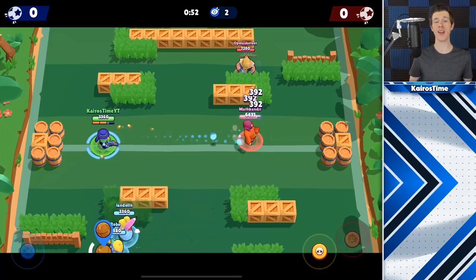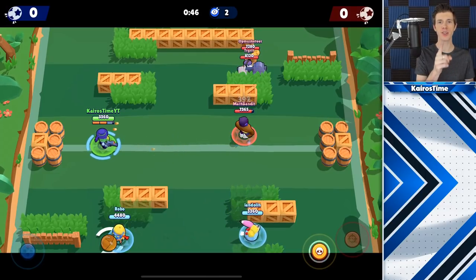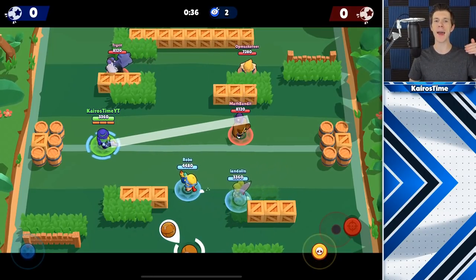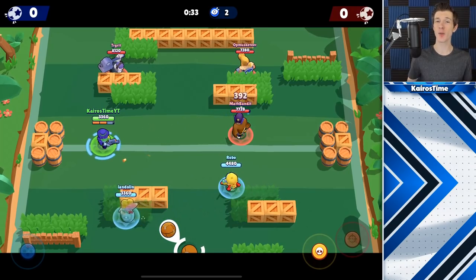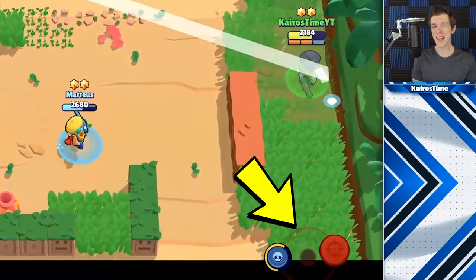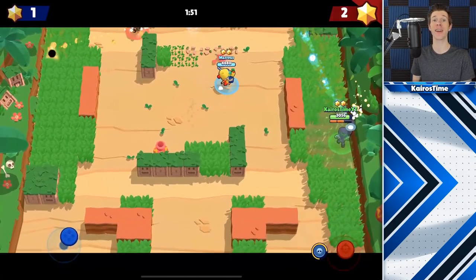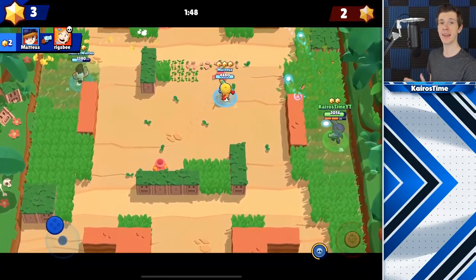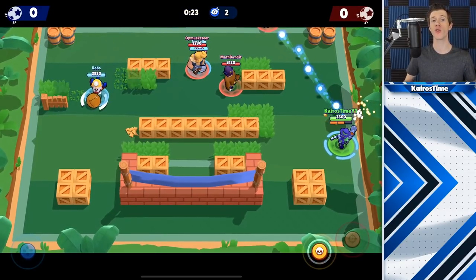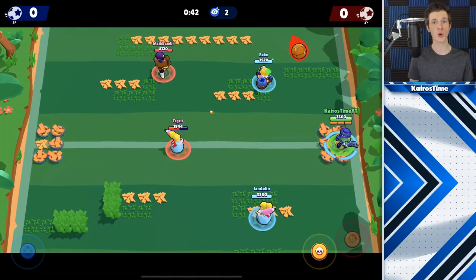For his main attack, it looks like all shots go in a straight line, but there's actually a slight spread similar to Pam's attack that weaves back and forth. This doesn't impact much, but at maximum range it can spread his shots a bit — same applies to his super, which helps it control a large area. One of the hardest yet coolest things you can do is stand right next to a wall and fire immediately at the wall, bouncing toward the enemy. This increases Ricochet's range beyond normal and actually lets him outrange both Brock and Piper, who normally have longer range than him.